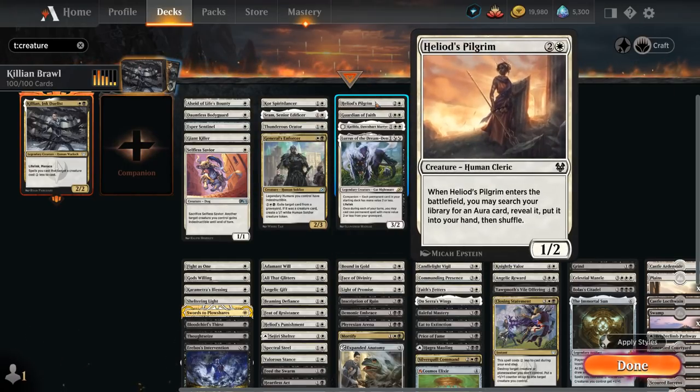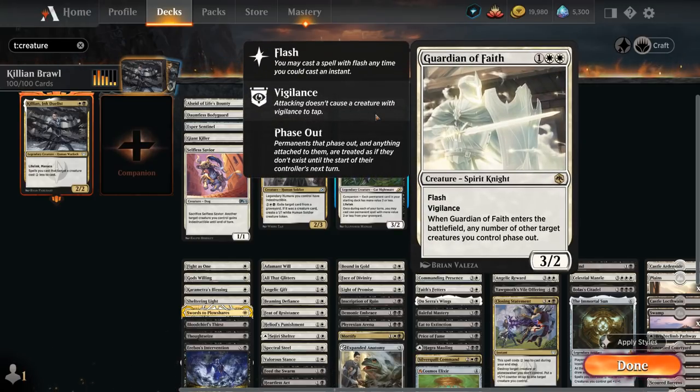At three mana there's Heliod's Pilgrim, which can search up any enchantment aura when it enters the battlefield. Guardian of Faith is great at protecting our team from sweeper effects, as it can phase out all our creatures, which also means we keep all plus-one counters and enchantment auras attached to our creatures — which can sometimes be awkward if we give a creature protection and the protection causes enchantments of the corresponding color to fall off.